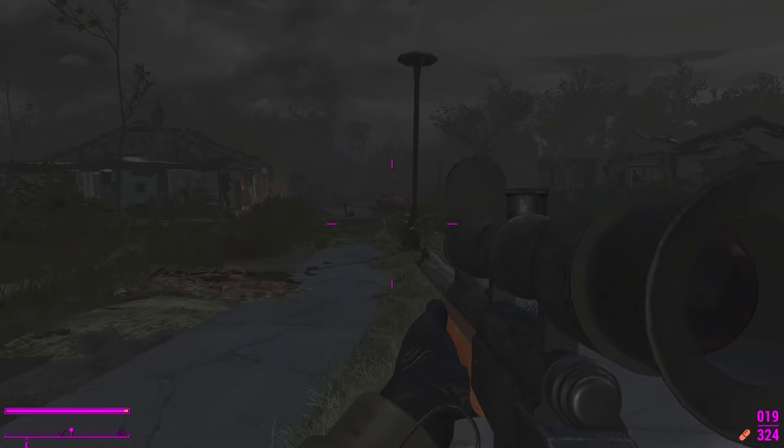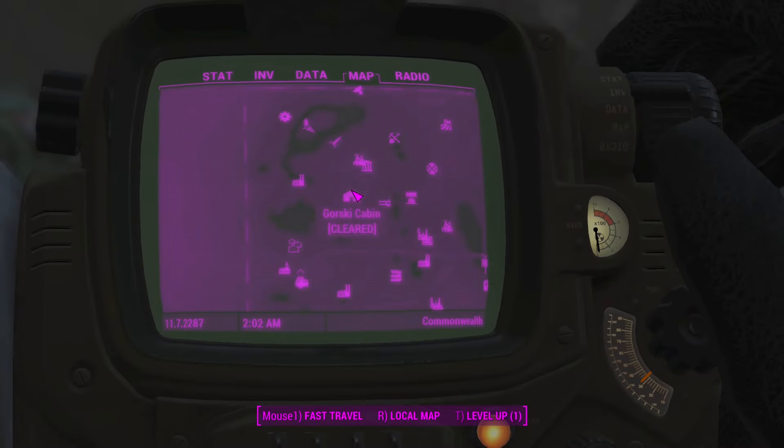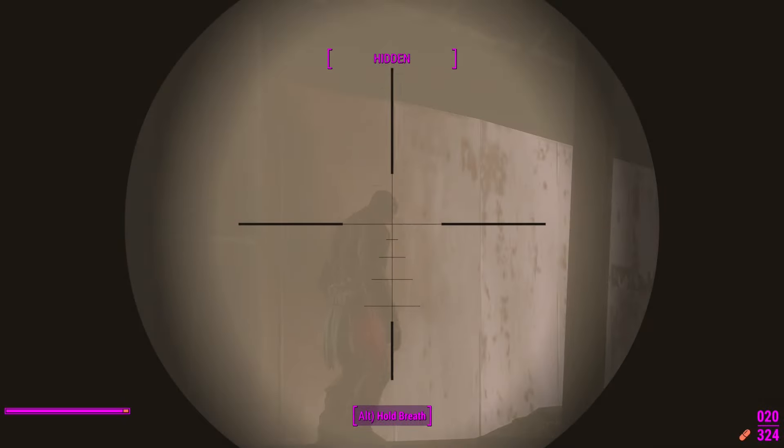As noted before, there are two variants you can get — one at Saugus and one at the lighthouse south of the Northern Star. Let's go test this out on some enemies. We're testing this one out on some super mutants.